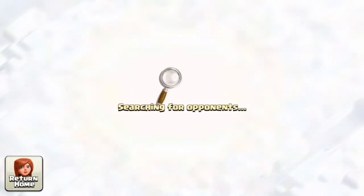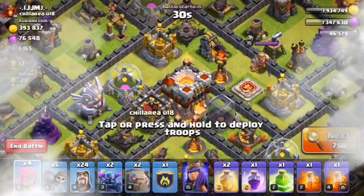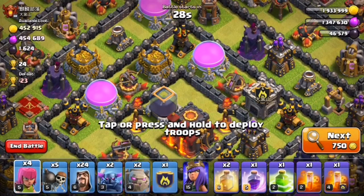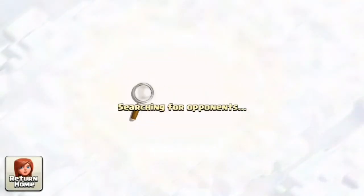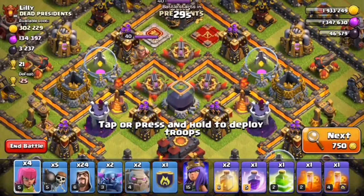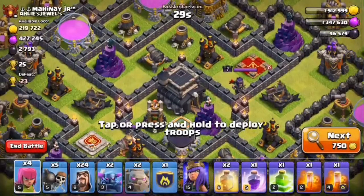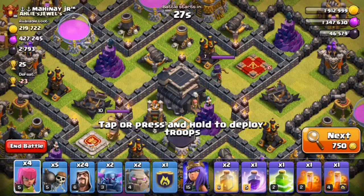Let's see which opponent we can get. It's a TH11 — skip. TH10 — I could take this but the inferno towers will make a mess. Let's see the next opponent. Another TH10 — no, skip. What's next? A TH9 — yes! It's 25 trophies and almost a max TH9 base without walls.